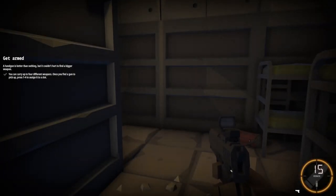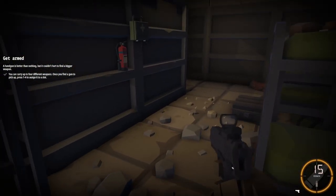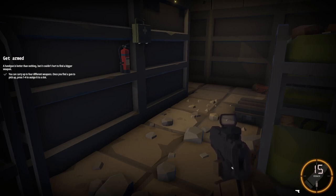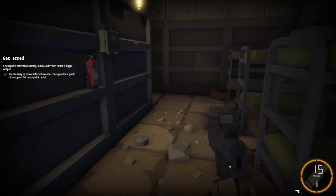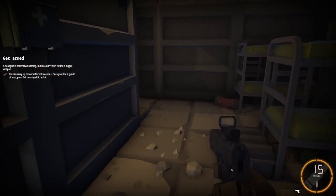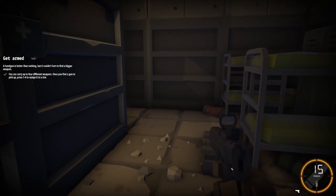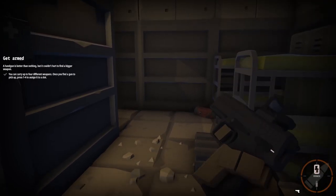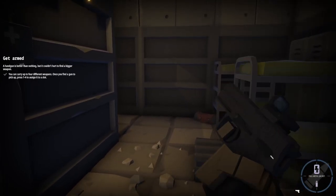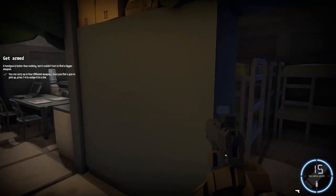We started here, we got up off the floor. I think we maybe fell through the roof. A handgun is better than nothing but it couldn't hurt to get a bigger weapon. You can carry up to four different weapons. Once you find a gun, press one to four to assign it to a slot. It doesn't look like we have an actual inventory. Alt changes the ammo type, so that's full metal jacket and vermin — I'll just stick to full metal jacket for now.